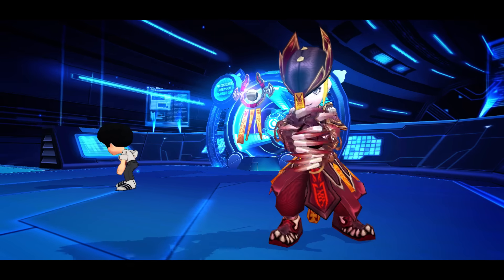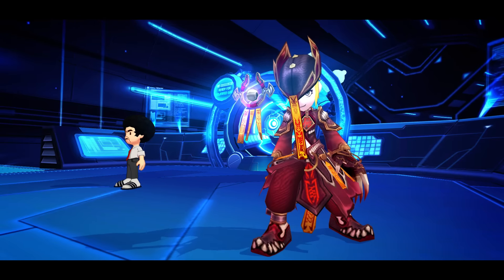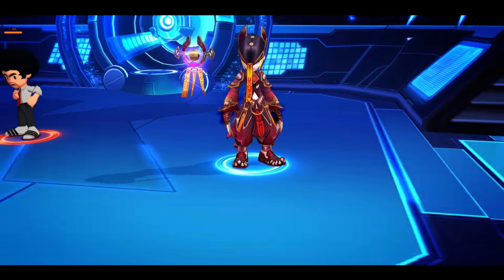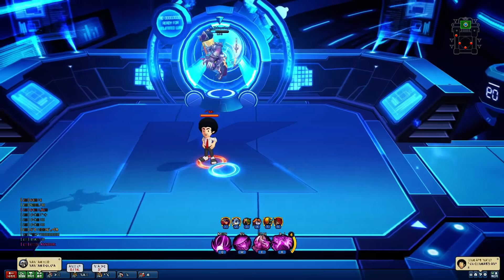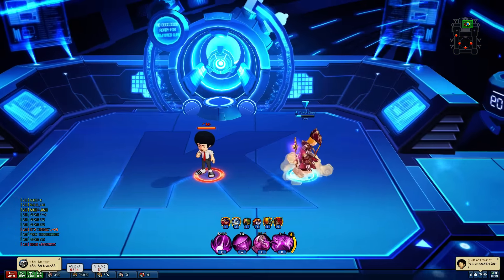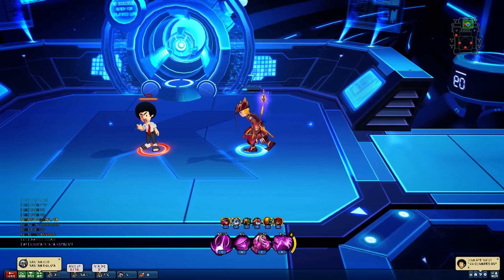Hey guys, here with a new hero on Korean Lost Saga. This is hero 149, Hwanma Gangshi. It's known as Dead King in Chinese Lost Saga, and that's pretty much where this character comes from. This is their take on the Phantom in Chinese Lost Saga. It's a regular hero — you can buy it with GP or peso or what have you, so let's check it out.